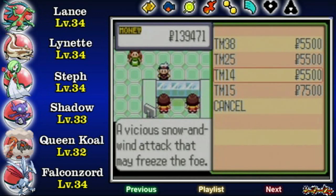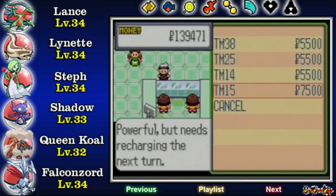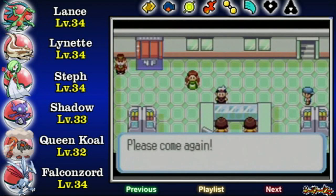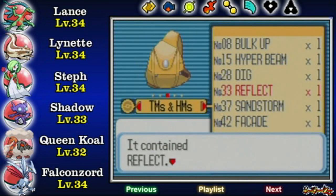I believe this one is Snow and Wind Attack — yeah, that's Blizzard. That's Thunder. And here we have Fire Blast. All three are powerful moves, but they're pretty inaccurate. Hyper Beam is a pretty powerful move all things considered, but I'm going to buy just one anyway, just in case I want to try something. Like I said, we don't really have a need for Teleport anymore, so that's why I'm getting Reflect.